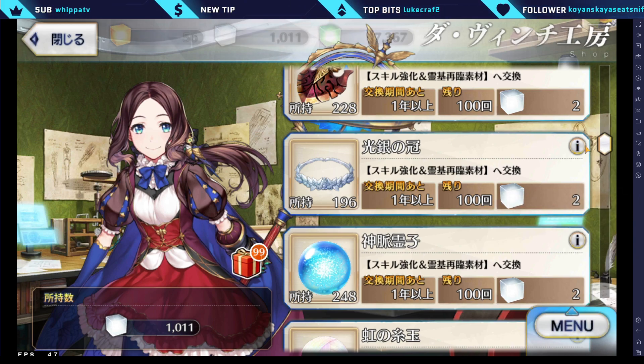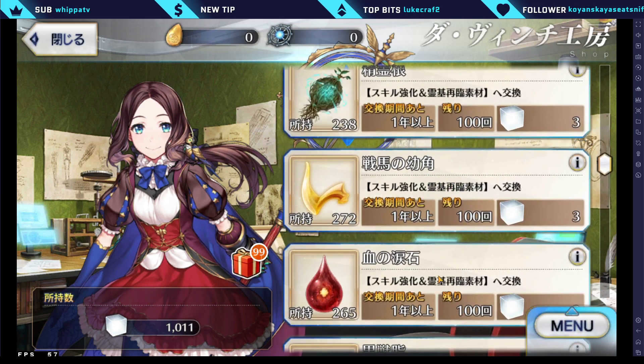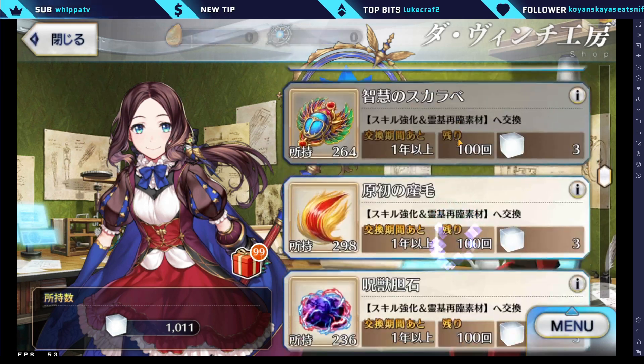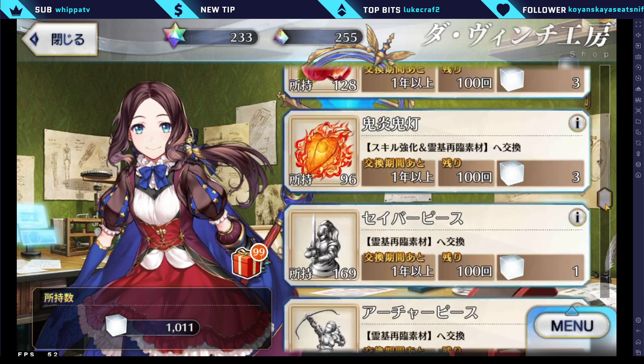Bronze mats cost one Pure Prism per piece, silver mats cost two Pure Prisms each, and gold mats cost three Pure Prisms each. The shop does not reset over a year's time, which makes sense because Pure Prisms in their current state are limited with no other way of obtaining them aside from clearing the main quest.